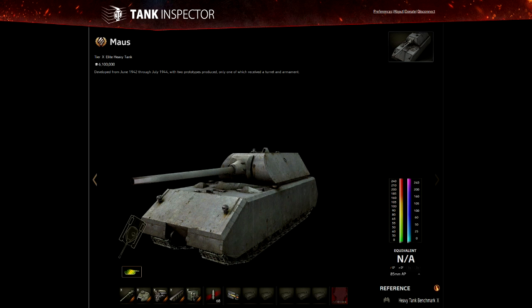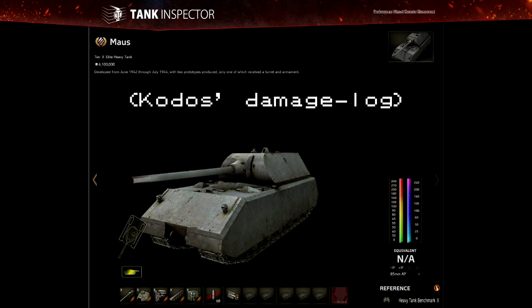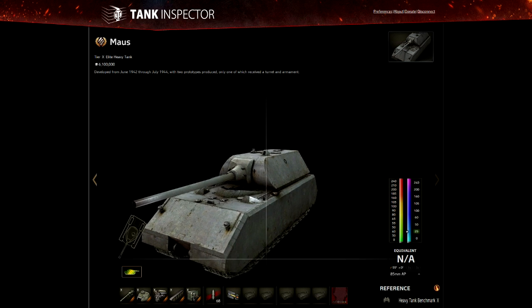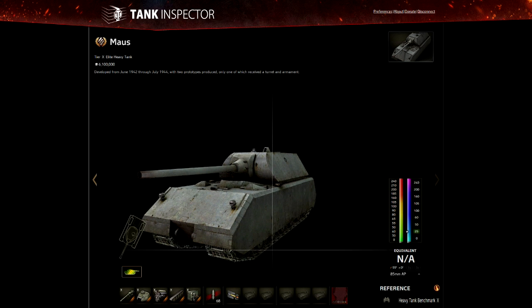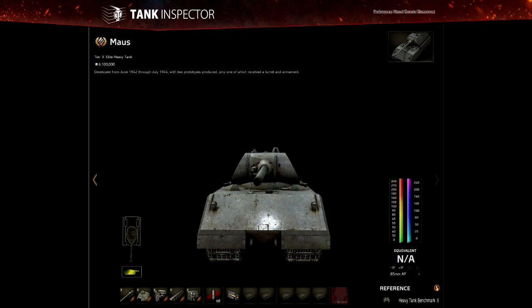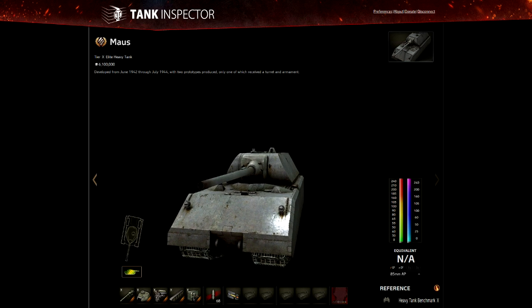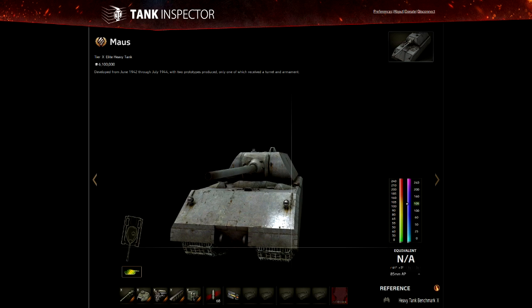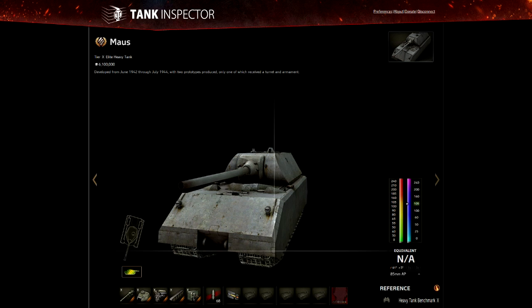Since I started using an indicator that tells me what kind of ammo people are shooting at me, I've noticed that even on the lower front plate at a sufficient angle you can bounce HEAT shells and APCR — though it's not guaranteed and armour becomes much less reliable when facing a lot of premium ammo. It can be frustrating, but it's the same with any heavily armoured tank. Some people will try normal ammo first and switch when it bounces; others just fire premium from the start without even trying to outplay you.